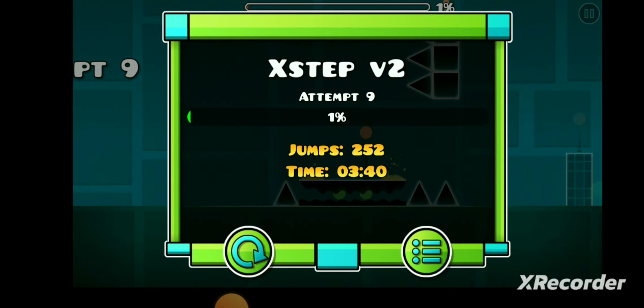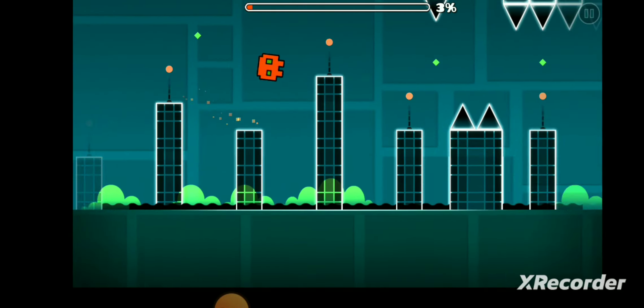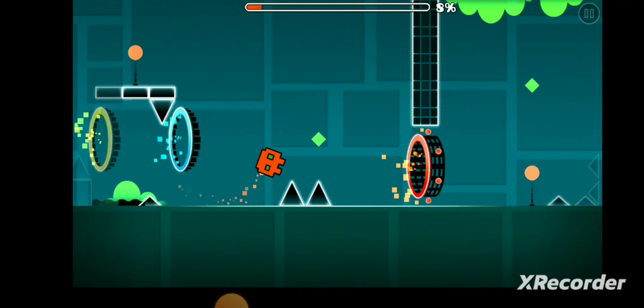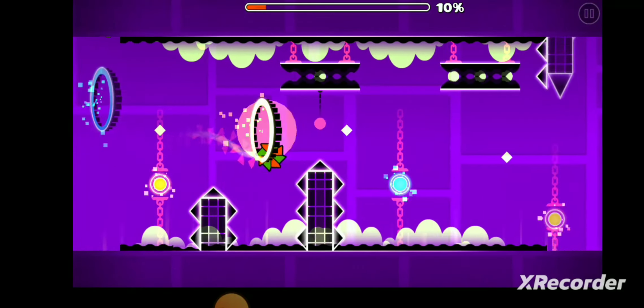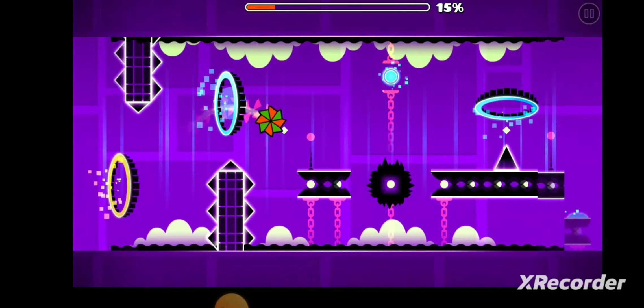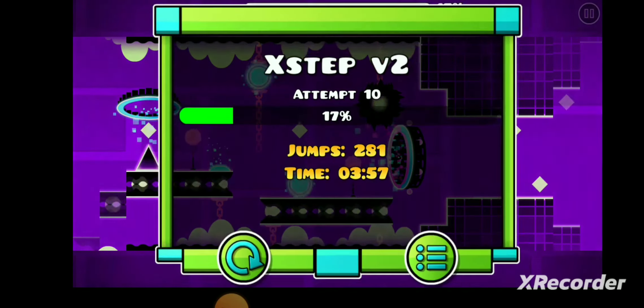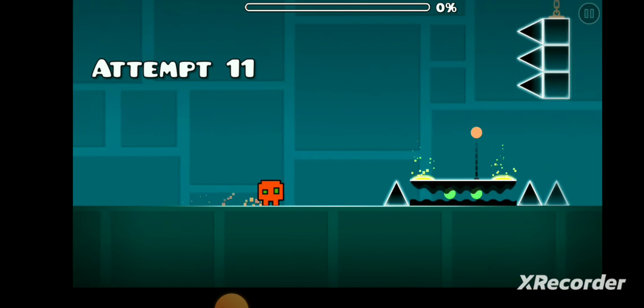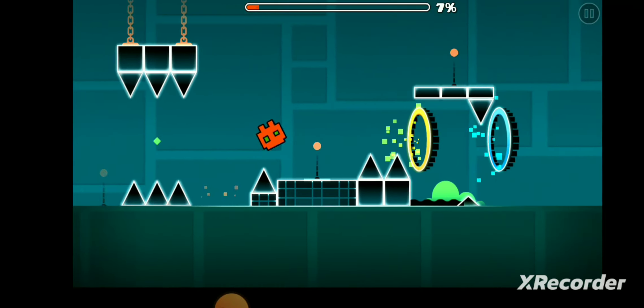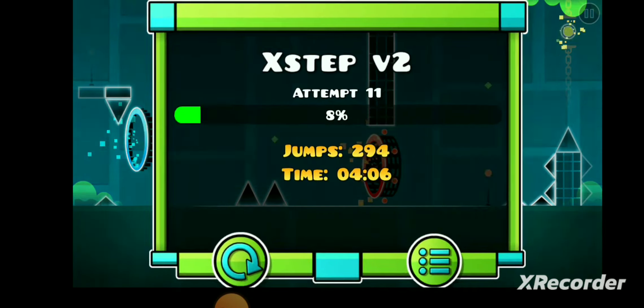I die at 59% and then I die at 1%. So the question is: will my account say two demons, or will it always stay one? That's the real question, because I am clearly not too good at this demon level. But it's the second easiest demon I can find, so I don't really have a choice.